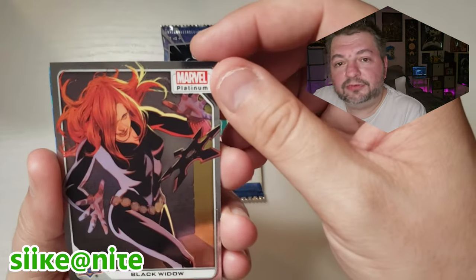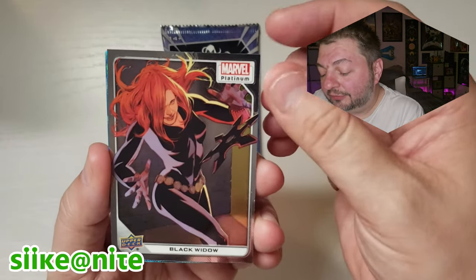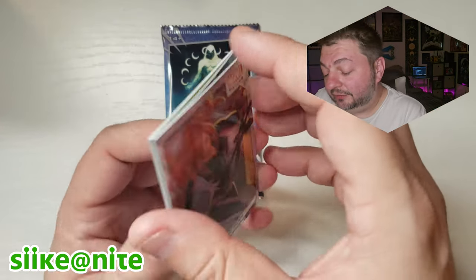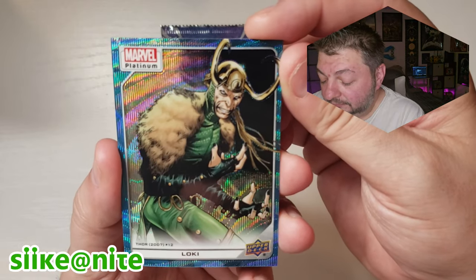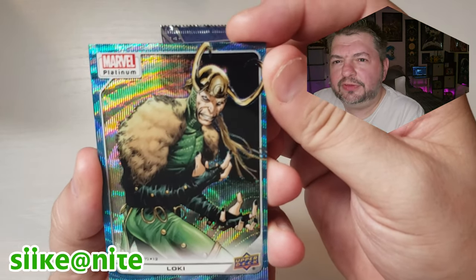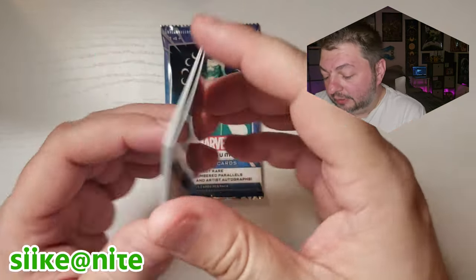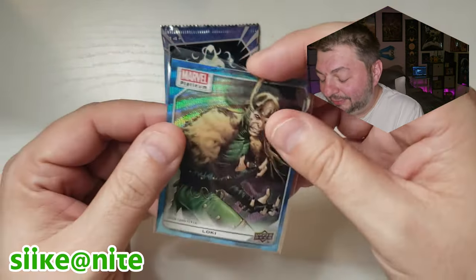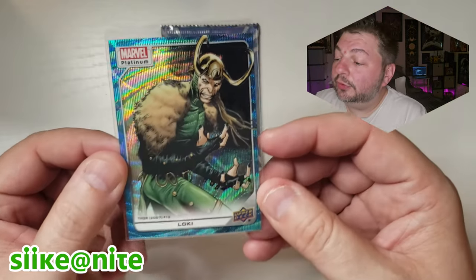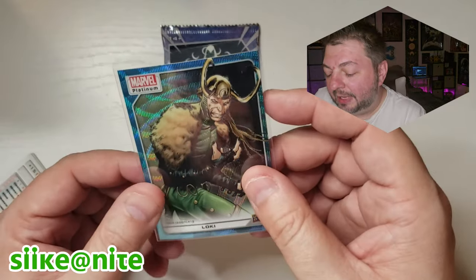And we got Black Widow — very nice. Seeing these in person, filming them doesn't do them justice sometimes. I've seen a few unboxings and thought they were cool but they didn't blow me away, but looking at them in person and seeing the art and the contrast with the silver backgrounds — it's nice looking. Hey, look at that — Loki from Thor number 12, I think this is a Skrzinski run on the book. That's a great drawing actually. I'm going to sleeve that too.